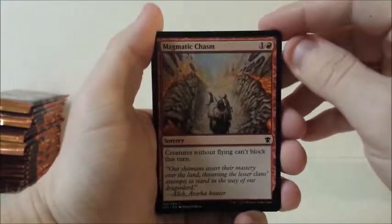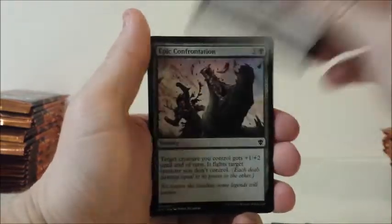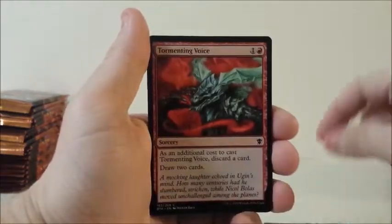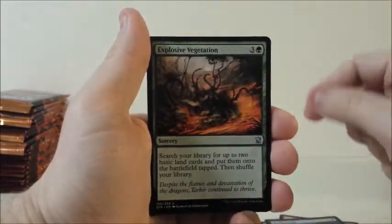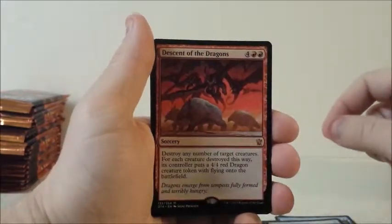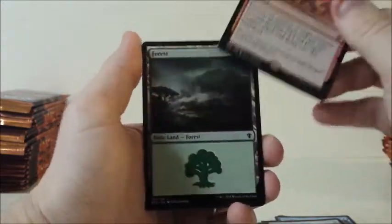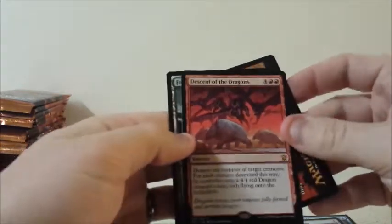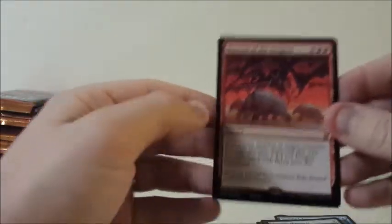Alright. Magmatic Chasm, Resupply, Hand of Silumgar, Ainok Artillerist, Zephyr Scribe, Enduring Victory, Epic Confrontation, Tormenting Voice, Keeper of the Lens, Reckless Imp, Explosive Vegetation. For our first uncommon: Youthful Scholar, Dragonlord Monument. And Descent of the Dragons for our first Mythic Rare! Second pack, first Mythic. You know, it's pretty cool — wouldn't say it's one I was really looking forward to, but it's a Mythic nonetheless.